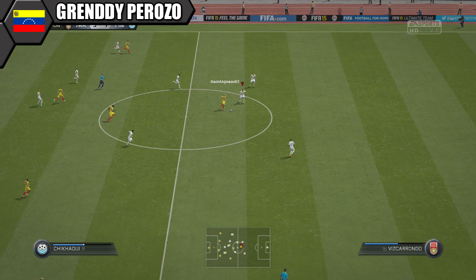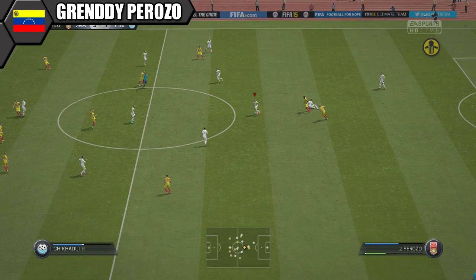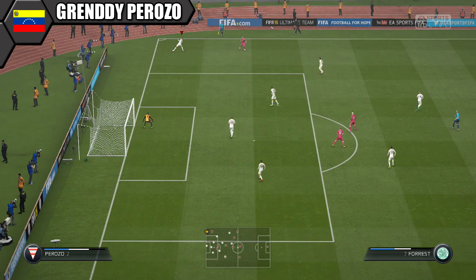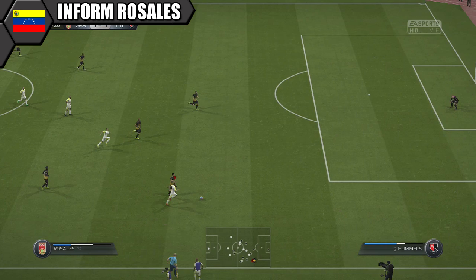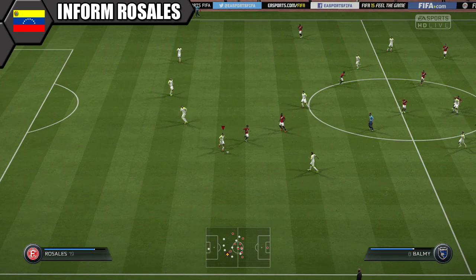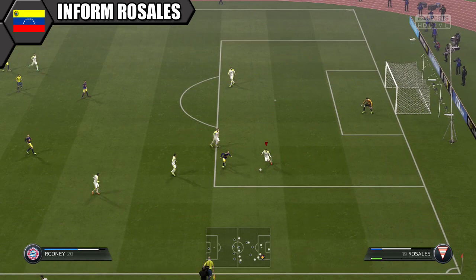Venezuela is lacking a left back, so we were forced to play Perotzo there. He still gets 7 chem and did a pretty solid job covering at left back, making some great challenges. He's not so great getting forward, but he's really a centre back — decent at the back with solid physical stats. At right back, Informed Rosales was great getting forward with his pace and grabbed a couple of assists bombing down the right wing. He's decent defensively with great 90 stamina, no problem getting up and down the pitch.